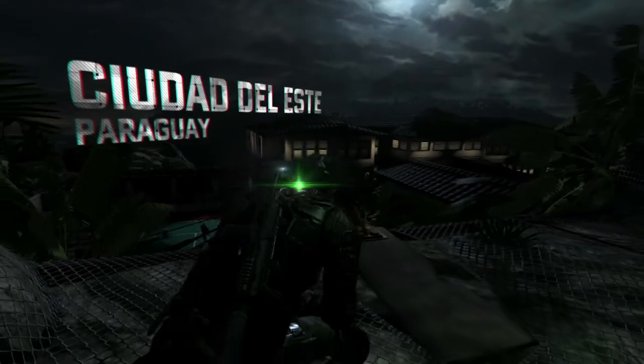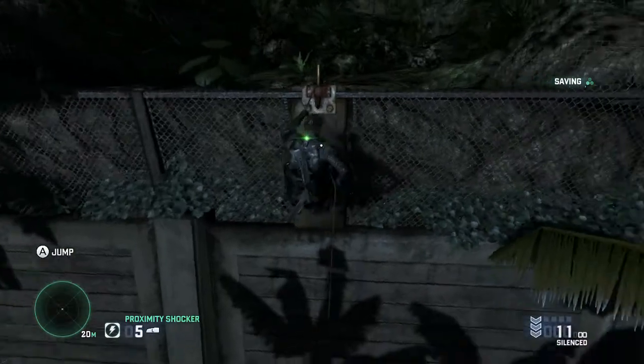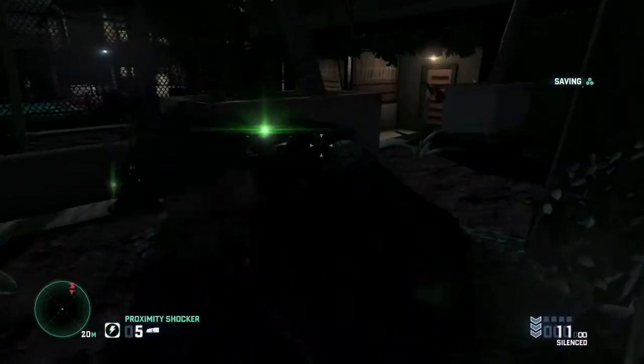Okay, so now we're in Paraguay. Long story short, 4th Echelon has tracked down a valuable contact who we're trying to isolate. Location — head towards the main gate, uploading directions to your offset.